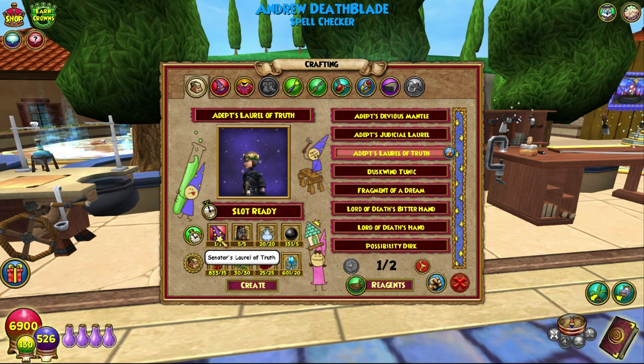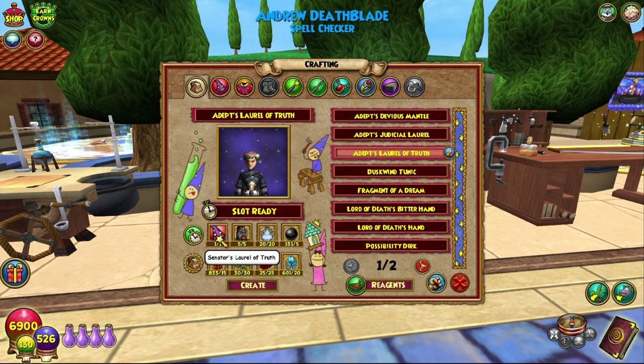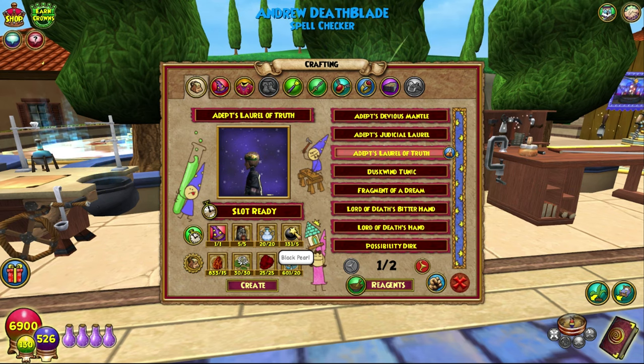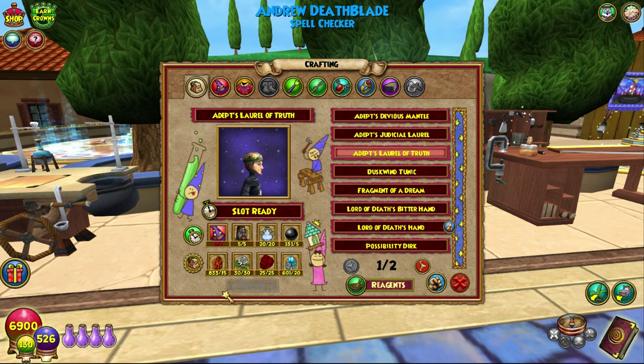He drops all of the gear that you will need, and he's pretty easy if you're with a max wizard or something. Centaur fits you, and there are a couple of other people around the library, but most of this is very self-explanatory. So let's just craft this bad boy up!